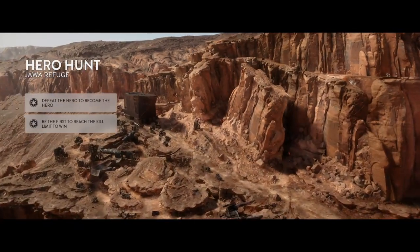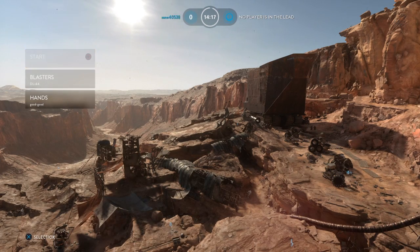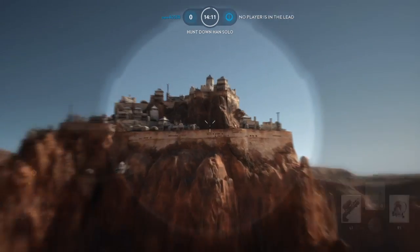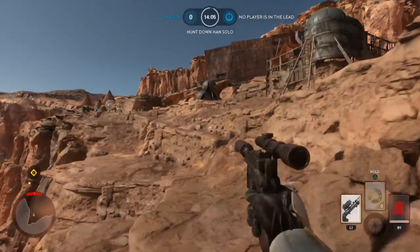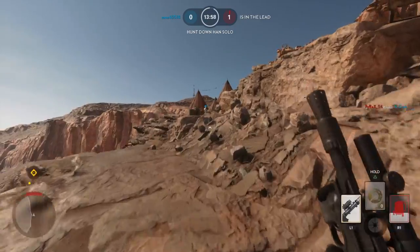I will show you how to play here at Jawa Refuge. The graphics on here are really good — look at this, I can shoot all the way over here. We are hunting Han Solo. We gotta go find Han Solo and take him down. You see a little map up there — the red indication on the map is where he is.